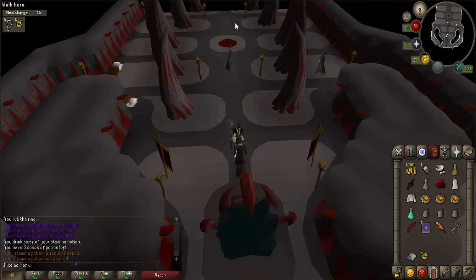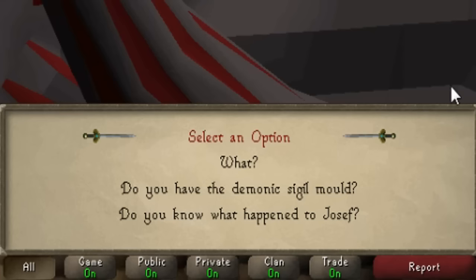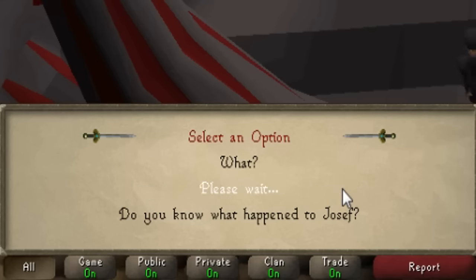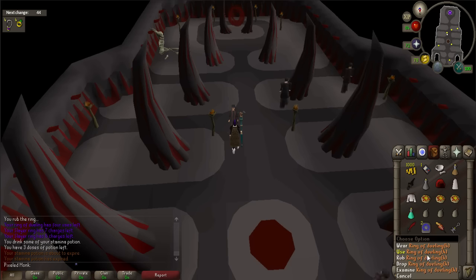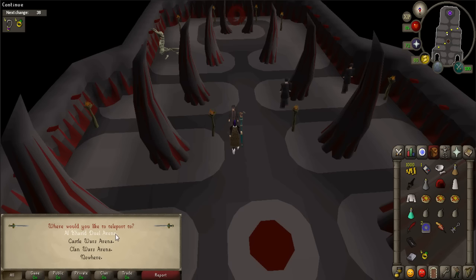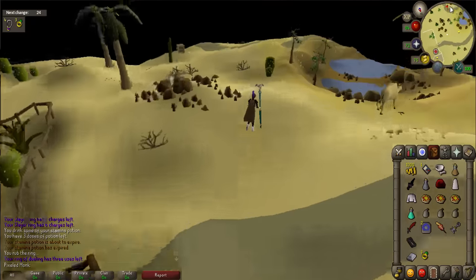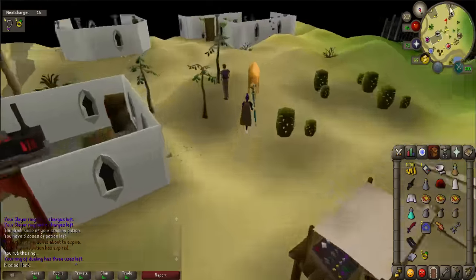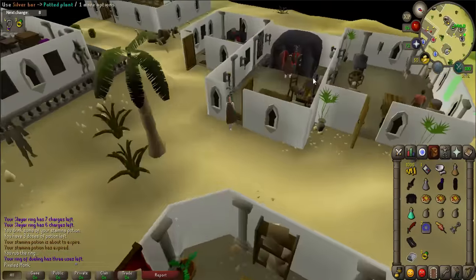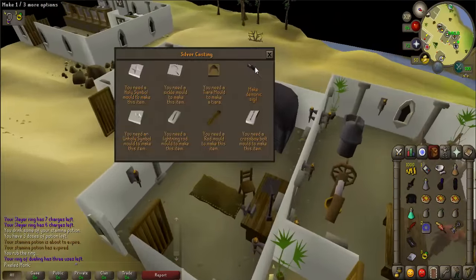Talk to Jennifer, who is also located in this room. When prompted, say 'Do you have the demon sigil mold?' She will give you the mold. Now teleport back to Al-Kharid using a Ring of Dueling to the Duel Arena. Walk to the furnace located just north of the bank. Once there, use your silver bar on the furnace and choose the 'make demonic sigil' option.